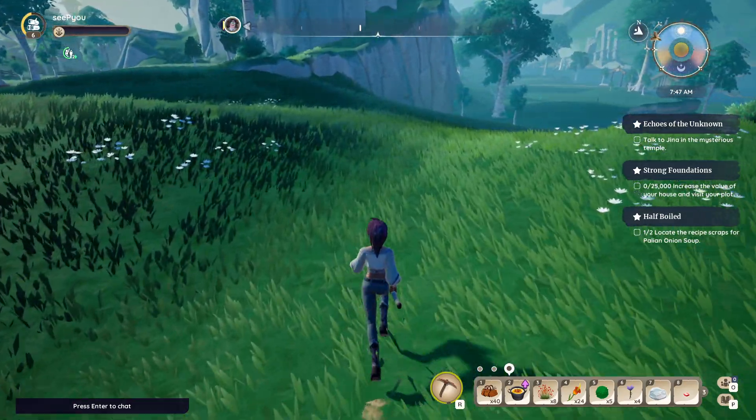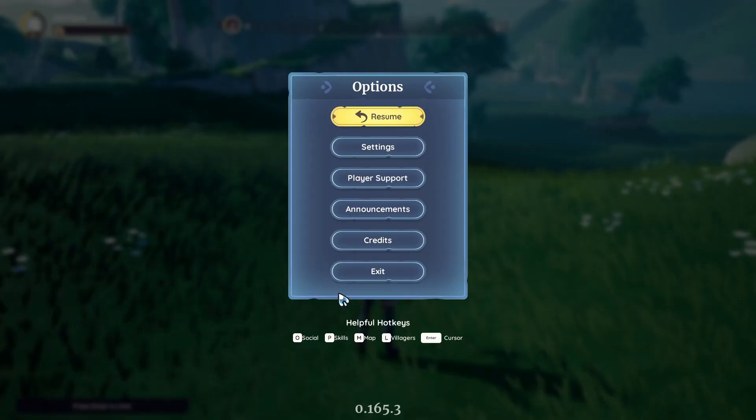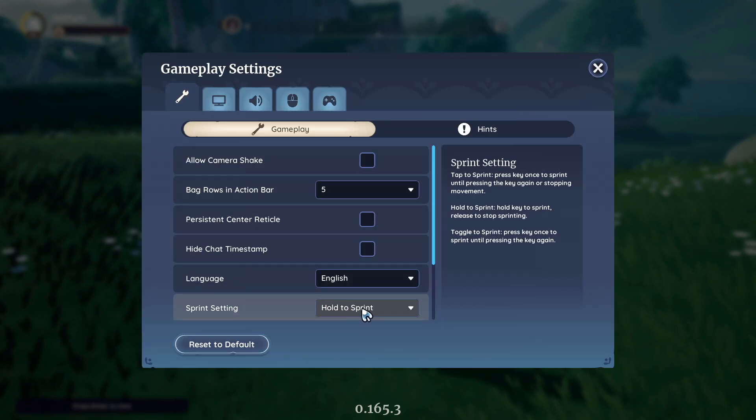Press shift down and you're running. Stop pressing it and you stop running. That's because the option is called 'Hold to Sprint.' This is the default.